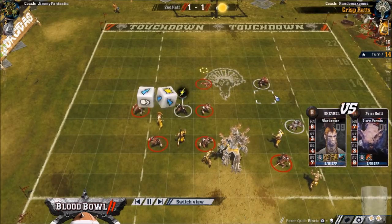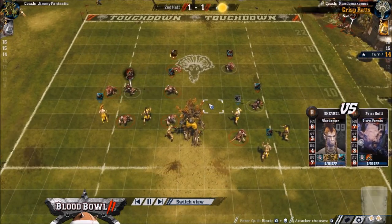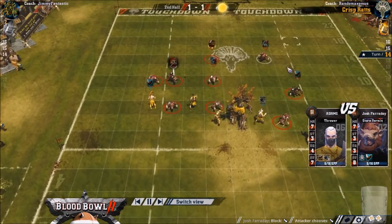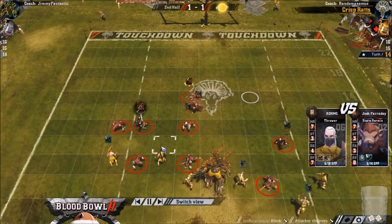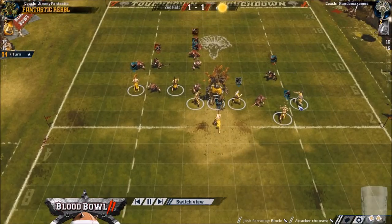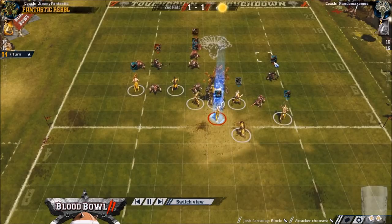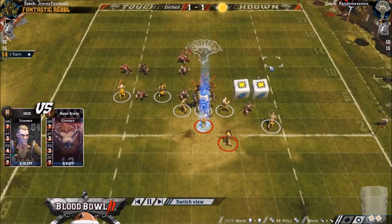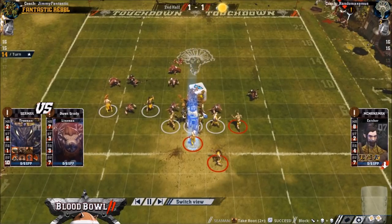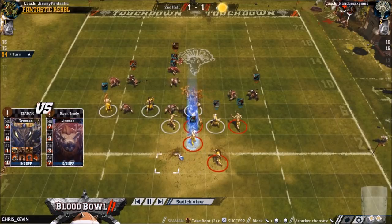He goes for the non-tackle mighty blow hit. That's the thing - he's either getting to make mighty blow hits against defenceless guys, or tackle hits against dodgers. Mighty blow against dodgers isn't very good. I probably should have tried to get an extra scoring threat this turn. I really felt I had to score turn 16 anyway against Skaven. This was an uncomfortable double skull, and now anything could happen. Double skull and a push - at least that made the cage safe.